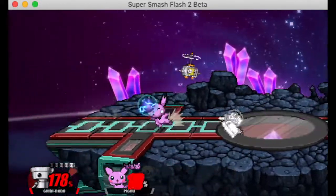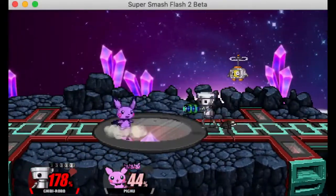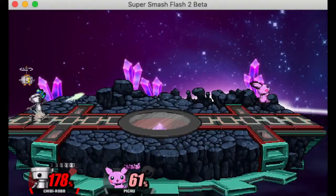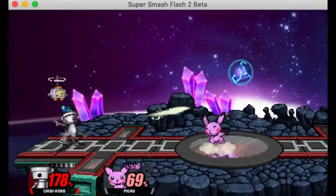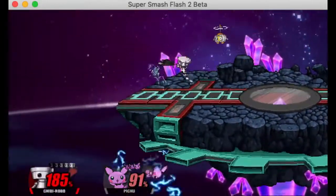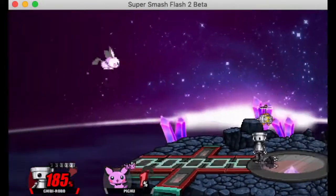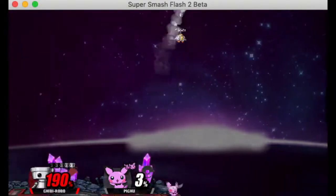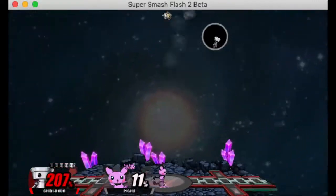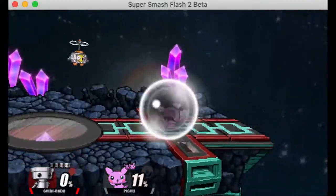Neutral B is a really good projectile — really quick, and you can aim it, which is nice. Angling it upward is useful for catching people out of the air since opponents tend to approach via jumping and throwing out aerials. It's also useful for racking up percent off stage. You can angle it downwards in the air, but I personally don't use it very often since he's got some great aerials.